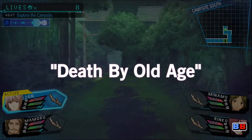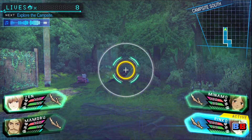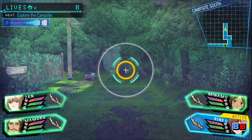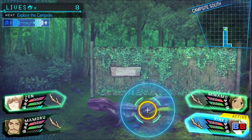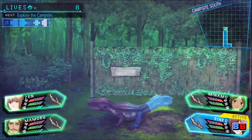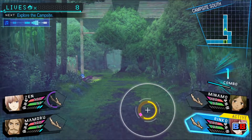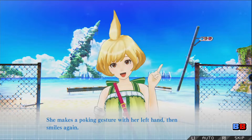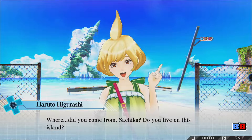Number 1: Death by Old Age. This one's great! By living your entire lifespan and naturally dying of old age, you will earn increases on your life, stamina, attack, and defense attributes. I highly recommend doing this first before dying at each growth stage, which is the next Shikabane we'll be talking about. Because Sachika doesn't age, this Shikabane does not apply to her.